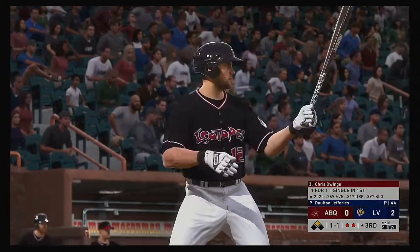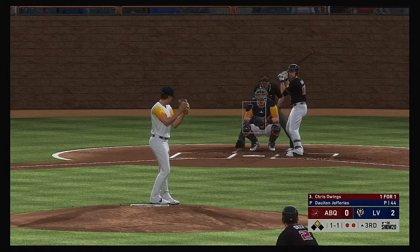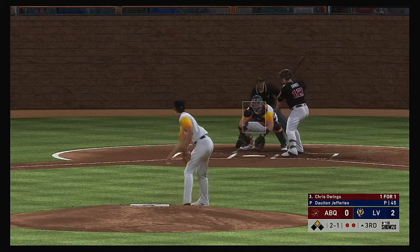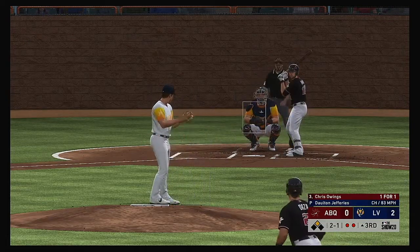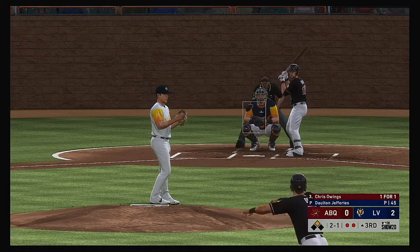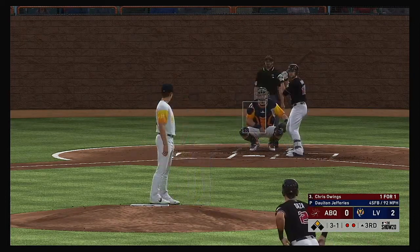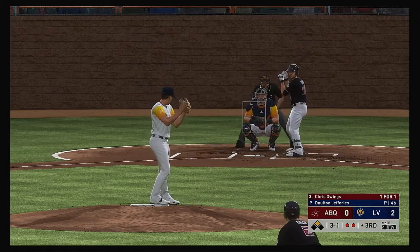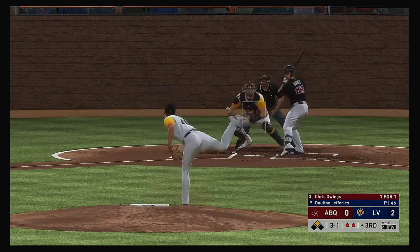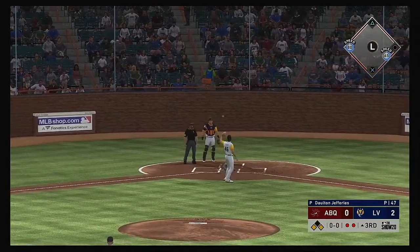Man at second here with two away, and next to bat it'll be Chris Owings. He lays off for a ball, two-and-one — started to go around but he's able to check his swing for ball three. I love the ability to hold up right there, especially with count leverage. You want to get aggressive in the strike zone, but he was able to notice that wasn't his pitch. And there's ball four as this one gets away a bit.